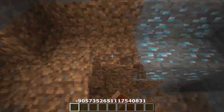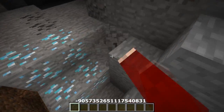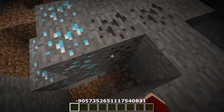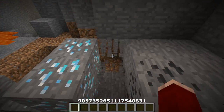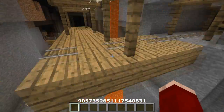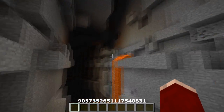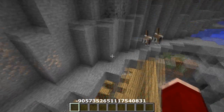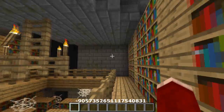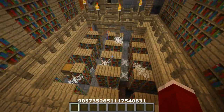There are about six diamonds down there — enough to craft a diamond pickaxe, a sword, and most of the tools you need to start a new map. Once you've grabbed the diamonds, head back to the library and take everything — all the books, and even the stone bricks if you want them for decoration. Don't forget the items in the chests there either.